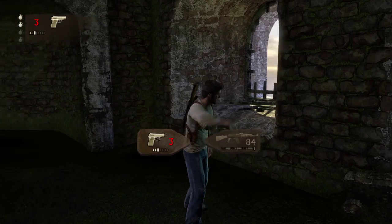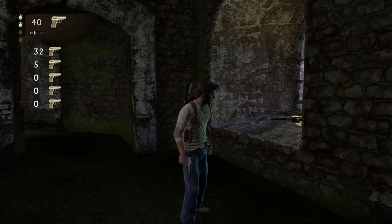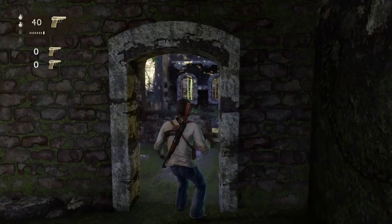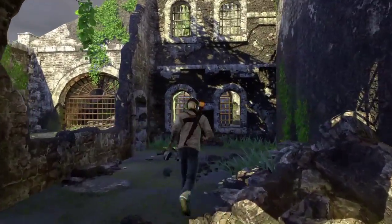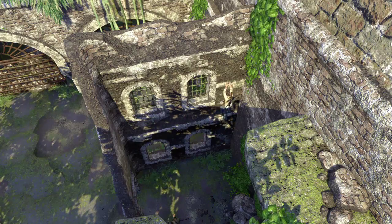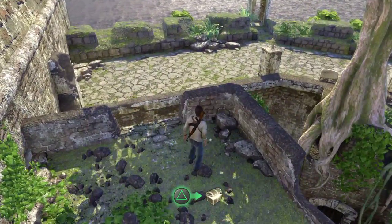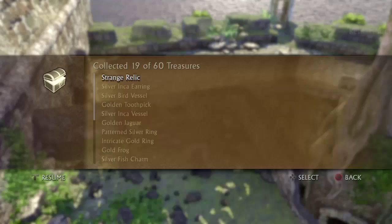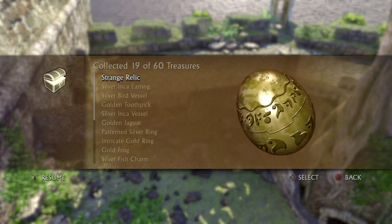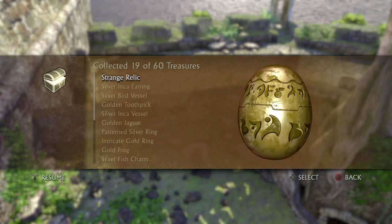This one's a bit of a special one because this is the strange relic — it's not actually part of the game, but it does count towards 61 treasures. Once you come out here, you'll see some pirates — I've already killed them all. You climb up here, then jump backwards onto here, and there you go — here it is glinting in the sunlight. The strange relic. I've heard it's from Jak and Daxter, found in chapter five, the fortress.